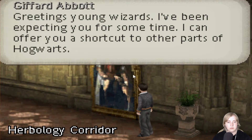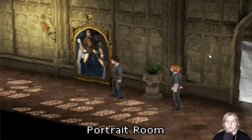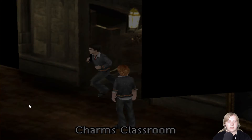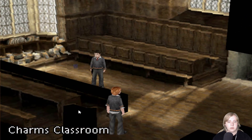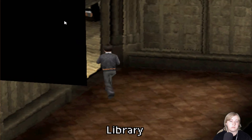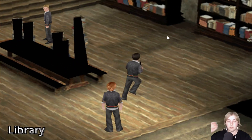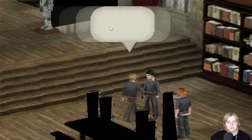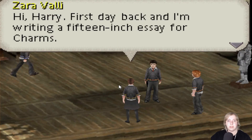Greetings, young wizards. I've been expecting you for some time. I can offer you a shortcut to other parts of Hogwarts. How lovely. So I unlocked him now. This is Shams' classroom. There's something over here though, and it seems like Flitwick has a quest for us. Porcupine quills! Oh my god, here it is. Jesus Christ, I finally found it. I ran around in circles. That girl... they keep talking about her. Is she that special? Is it that special of a prize?